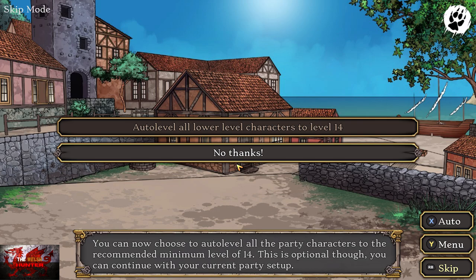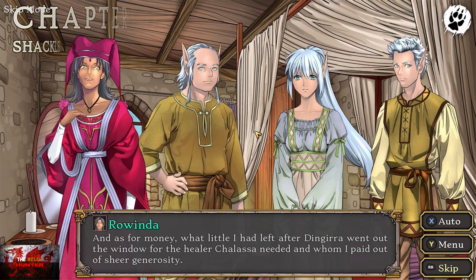Choose the top option there to auto-level lower-level characters to level 14. And then that's basically chapter number fourteen done.